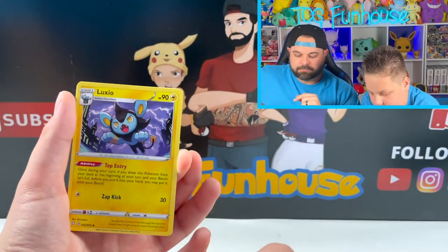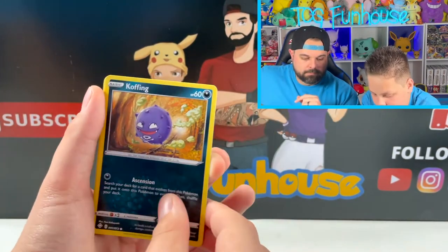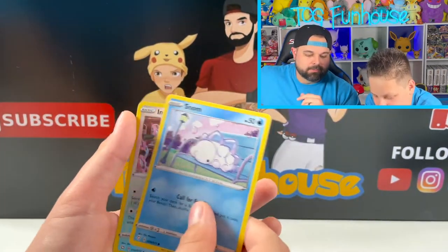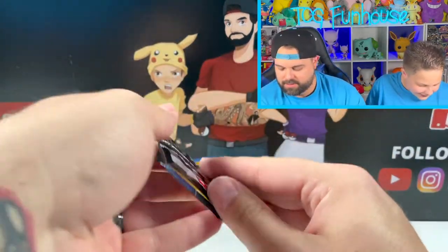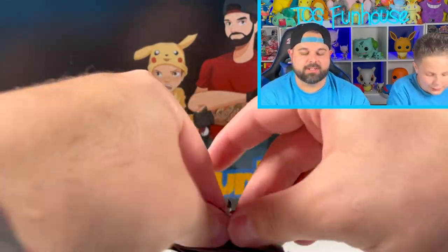Energy. Gym Trainers. Luxio. Dartrix. Snom. Kecleon. If you're coughing like that you really gotta go to the doctor. Snom. And Yanmega Reverse. Welcome to the No Folk Club finally — my first packs. I'm only 9,000 packs in.